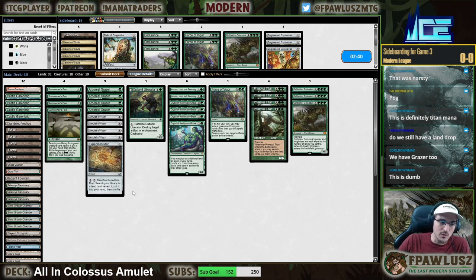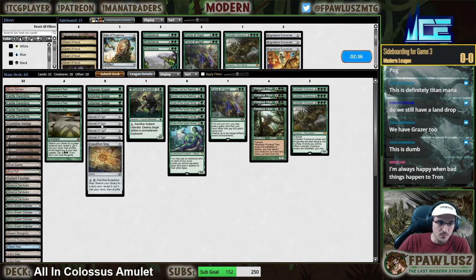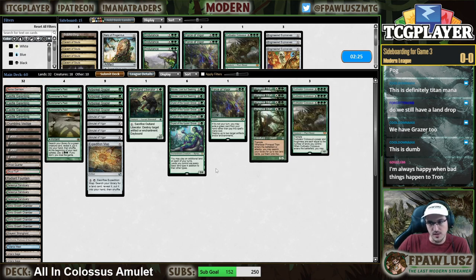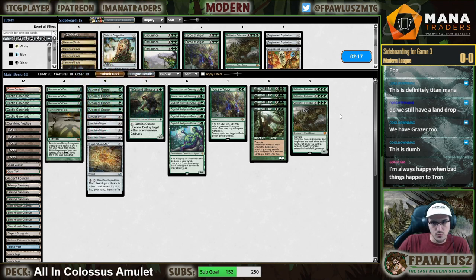We saw how it actually changed our patterns — instead of going for development, I have to assess: I can't let my opponent blow up my Amulet, so I just have to accept that I'm going to lose if that happens, and hold on to my land because that's one more draw whenever I do resolve this Colossus. Because of that, it's one of those things we're going to have to get used to — the new sequencing.